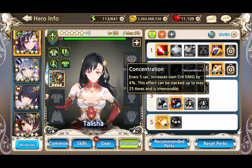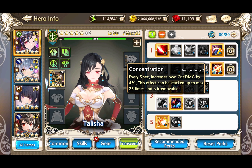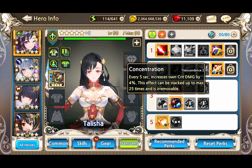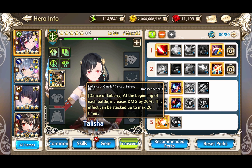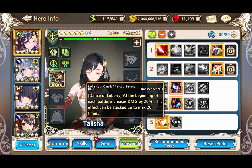This perk gives her a lot of crit damage - it's still just half of what you would get from a love rule at max stack, but Eclipse is usually very long. So this can give her a pretty big crit damage boost if you do not have a love rule for her. The other perk is also an Eclipse perk: at the beginning of each battle it increases the damage of her second version of S1 by 20%, stacking up to 20 times maximum. So that's a 400% damage increase.